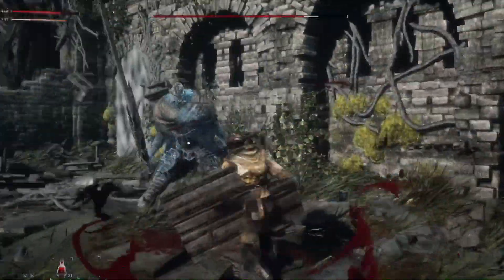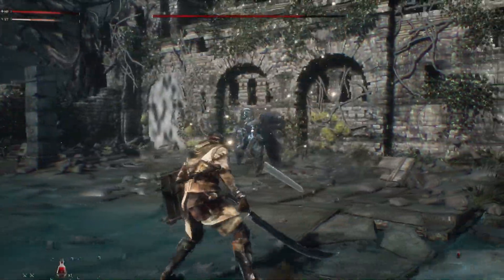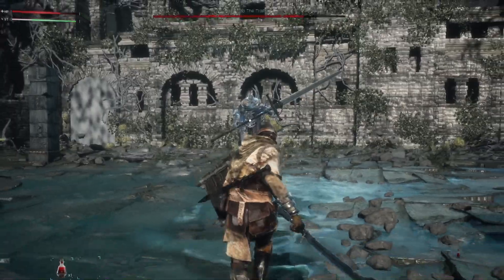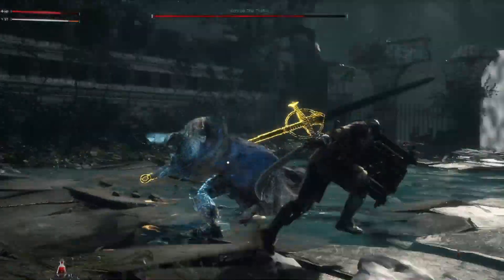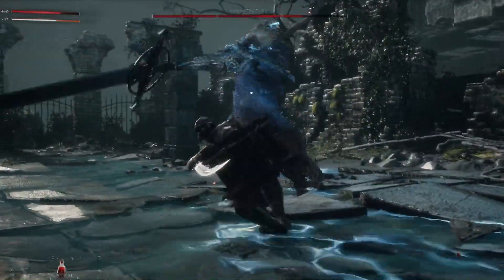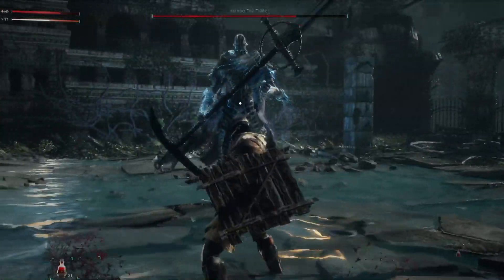So that yellow attack there — when his lance turns yellow — you want to make sure that you circle him to the right so that you can get a two-hit punish on him pretty easily, as you can loop him around there. One hit for sure, but two is kind of risky.